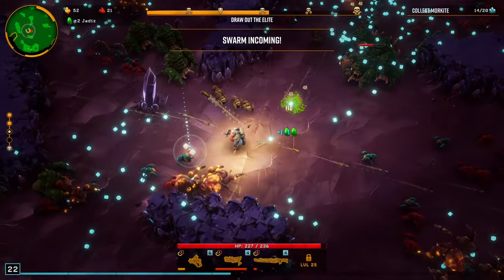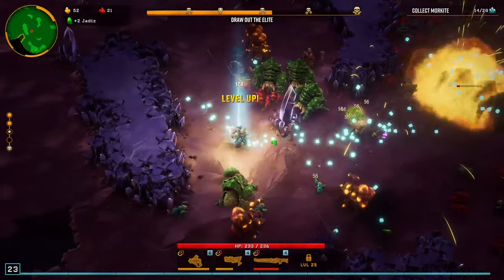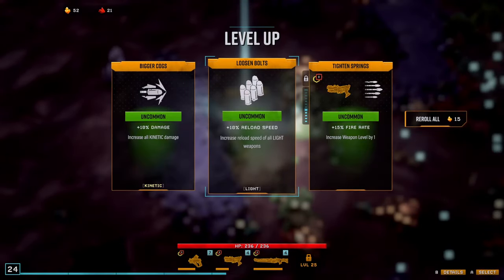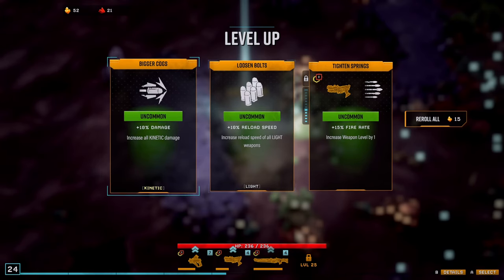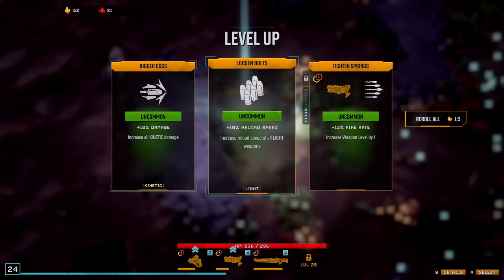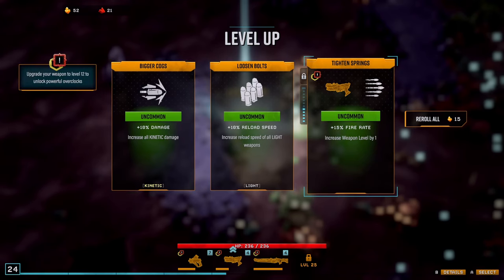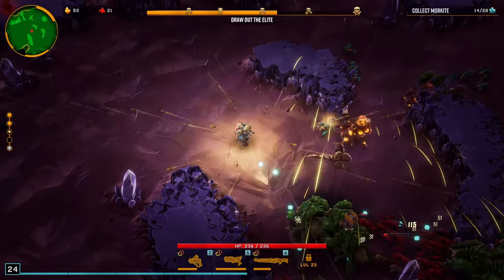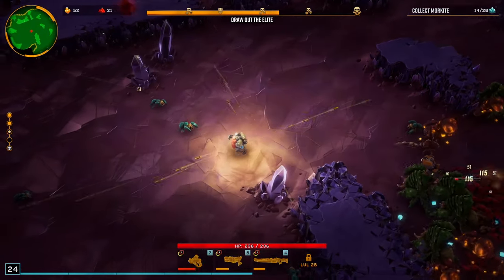Another level up. 10% damage is fine, two of them — that could be good. I will take 15% reload speed. Where's the Moorkite then? Come on — why are you hiding it?